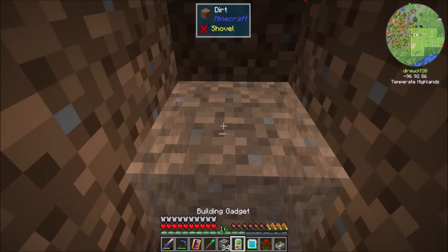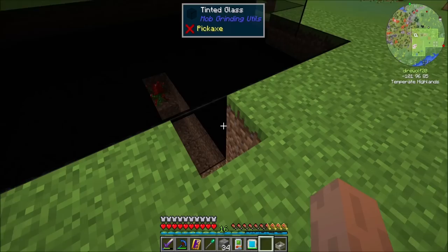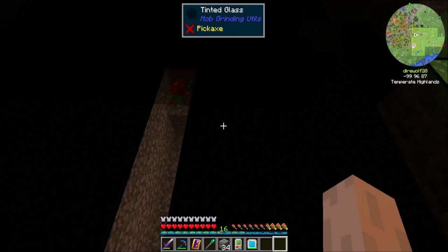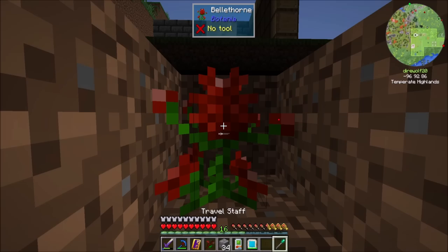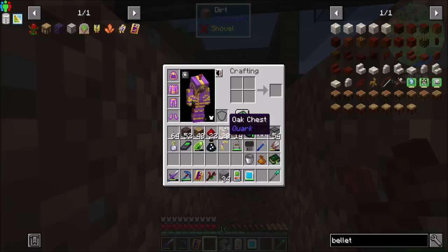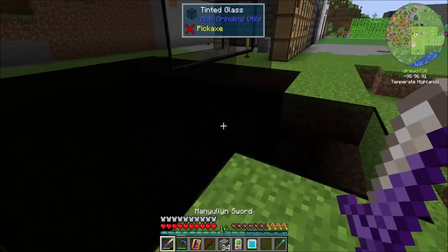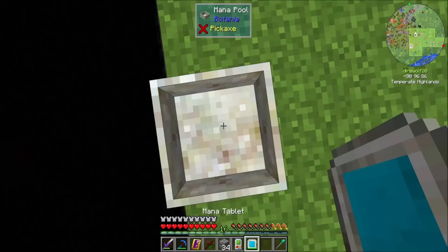So I think that would be about here. If I get the Bellthorn and place it here, I can place the mana pool kind of nearby. I think I'll stick it over here — that's a good place for it. Remember, when you place the flower, it binds to its mana pool. So if we check this out with our Wand of the Forest, he's probably not hooked up yet. But if we break and replace, he should be connected now — see the check mark? It means we're good. And then I'll just refill this area in.